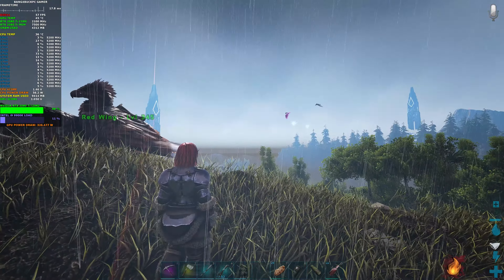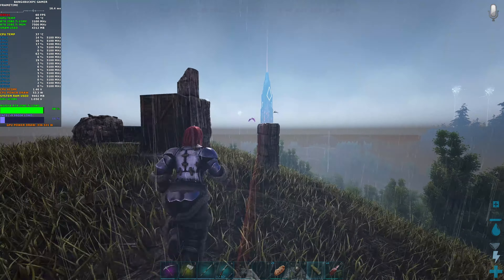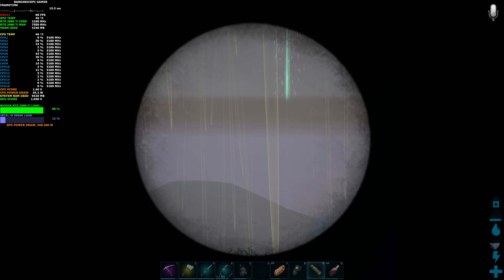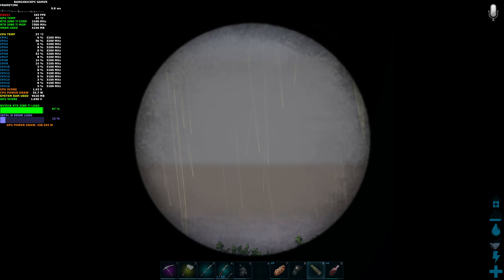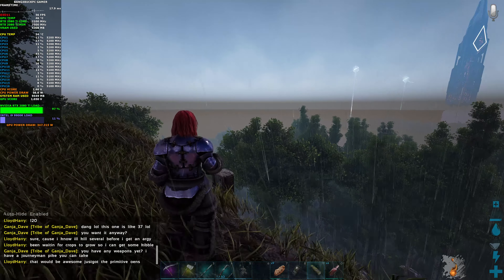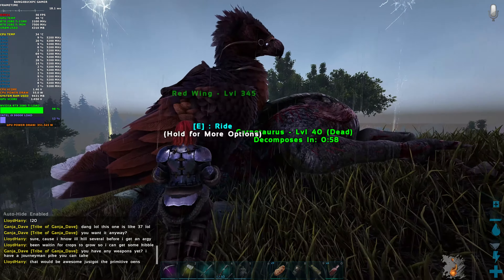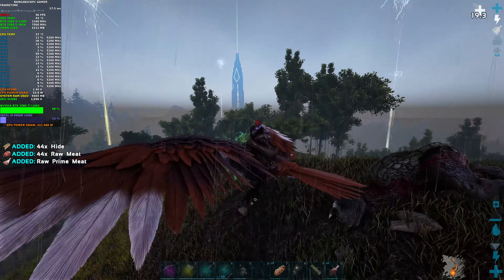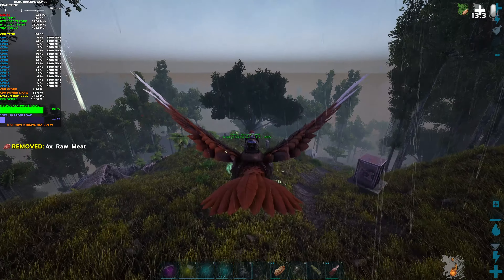I think that's about all the metal I need, so I'm going to get my Argentivis and get back to my base. You can see someone over there — let me get my spyglass. It's a little bit hard to lock onto them, but you can see another player flying around. You can see other players just playing the game as you're playing it, and it's kind of cool to interact with other people. Even though it's just the Island, the world is pretty big, and when you meet people it's kind of like, wow, there's another person playing.